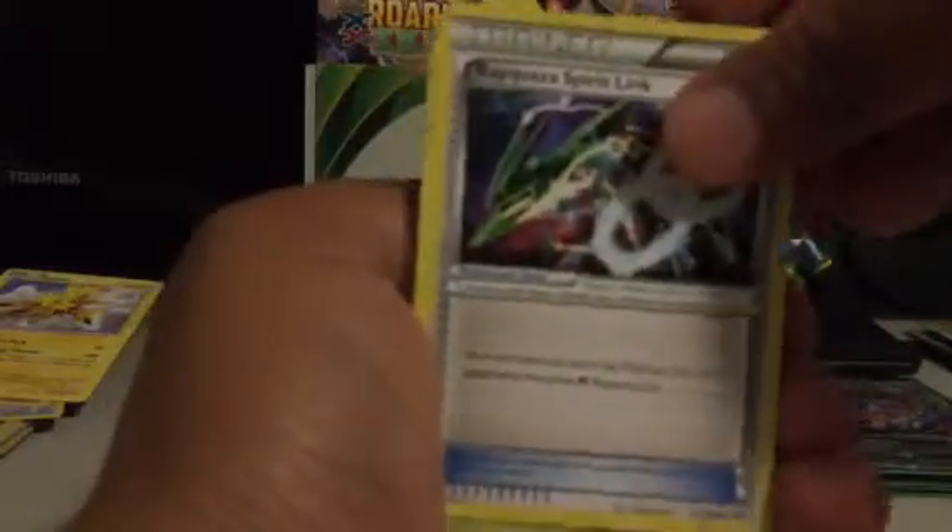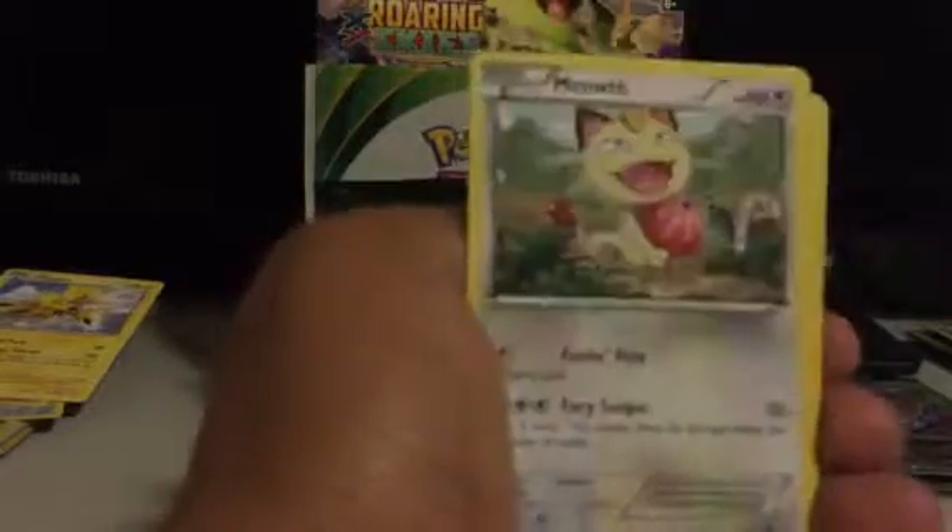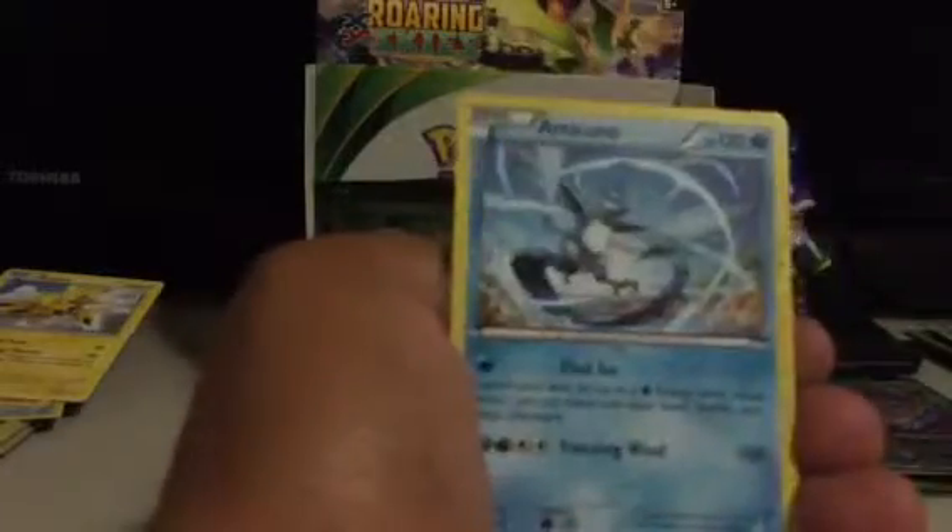Rayquaza Spirit Link, Silcoon, Steven, Cascoon, Meowth, Natu, Pikachu, Bagon, Talonflame Reverse, and Articuno is my Rare.